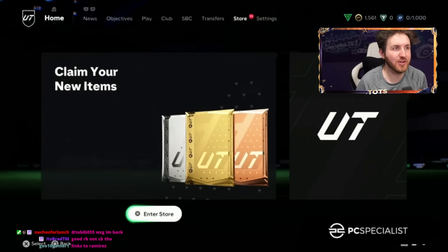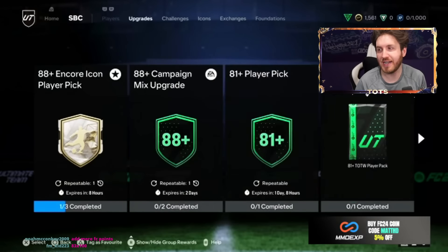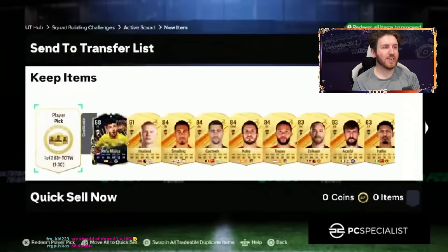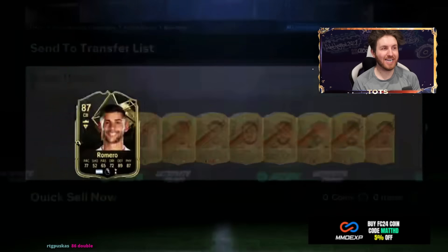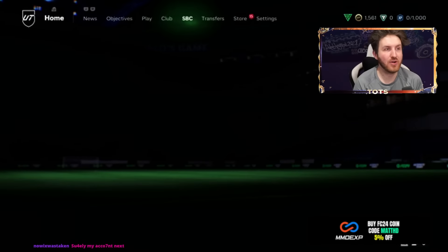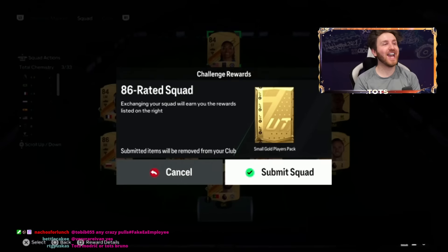We can do another icon player pick. We can also get Ramirez unlocked on his account — that is a big upgrade. Team of the Week player pick done again. He also gets all these cards to go into another SBC. 87 Romero — we keep getting Team of the Season players. That's Modric and Romero twice in a row. We can now do another icon player pick, using Romero to get this one done for him.